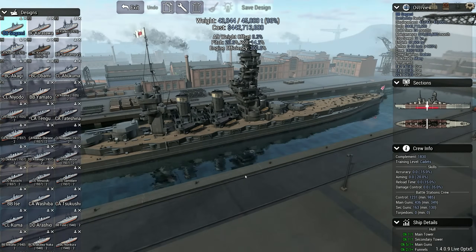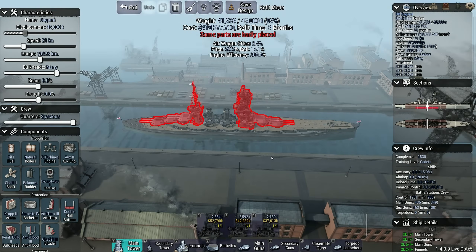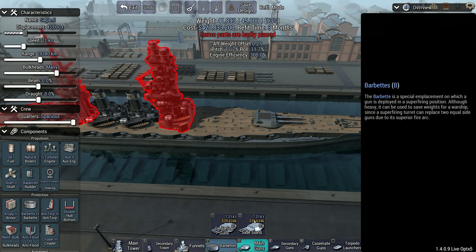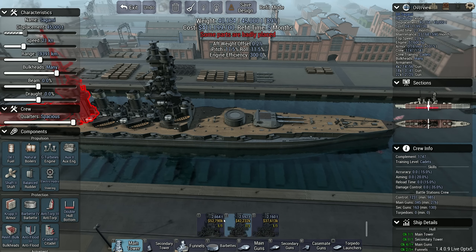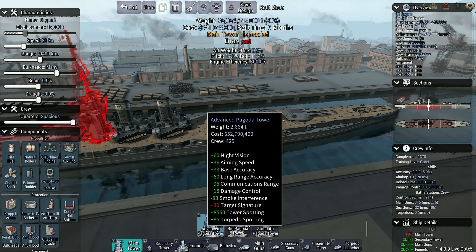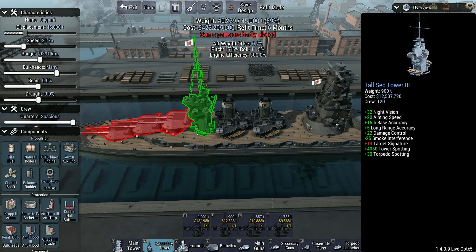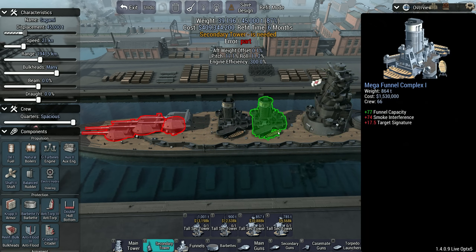Next up is the Sagami, which hasn't been updated since they were built in 1920, so this is going to be a sizable difference. Advanced pagoda tower. I mean, we're basically totally rebuilding the ship. We've got a better secondary tower — might as well take these little guns off.